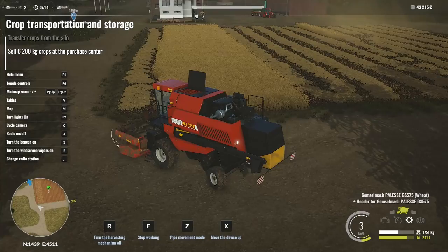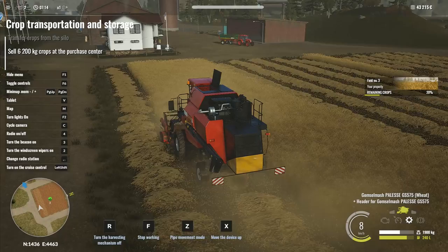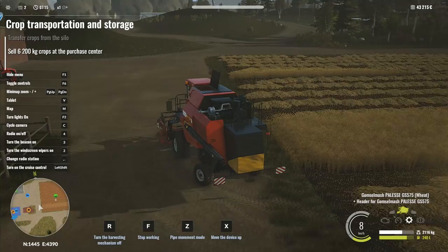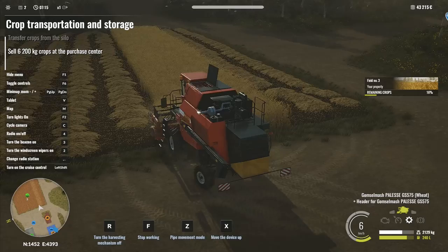We weren't running on that yesterday - it's something they've added in. I'm not quite sure how you change the timescale at the moment. We've got minimap zoom, toggle controls, hide menu, turn lights on - I can hide the menu like that so we can zoom in and out quite easily. We've got cycle camera, so we've got different camera modes, beacons, windscreen wipers, a radio station.